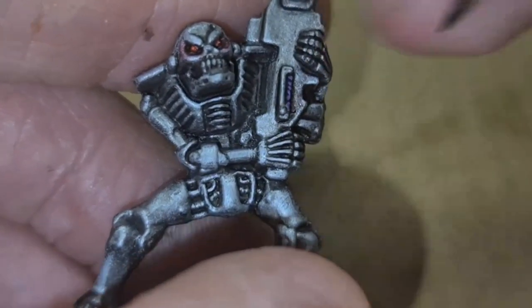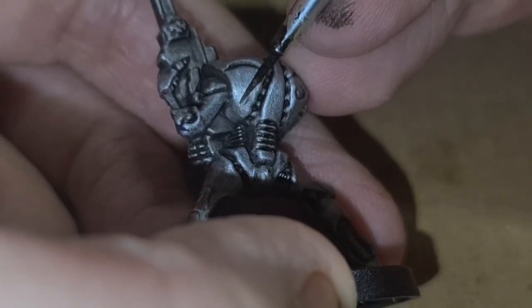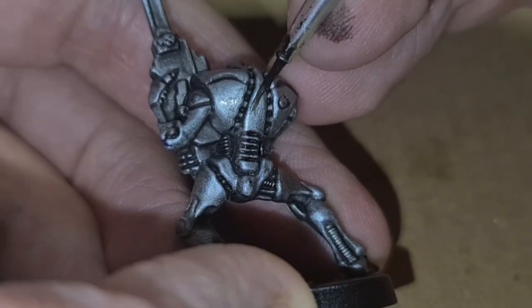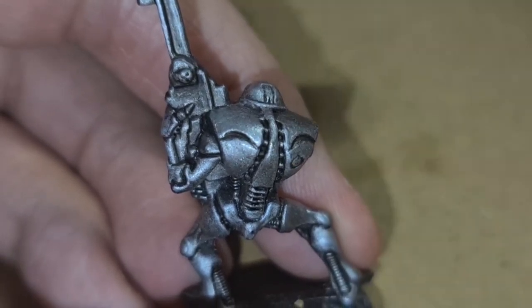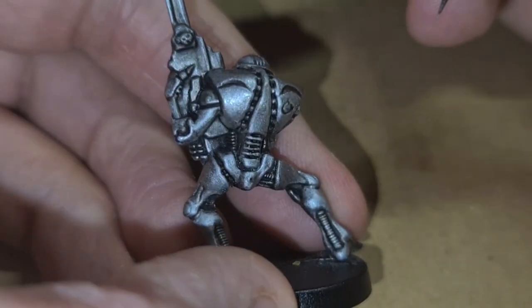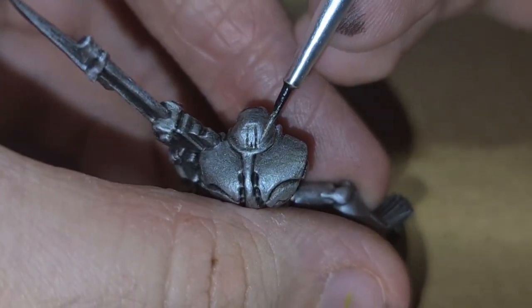This is now a tabletop standard Necron. If you could give me a like, subscribe and hit the notification bell, I'd really appreciate it. For anyone that wants to keep going further with me, I've got the Air Leadbelcher here — it goes on nice and smooth once you've got that base coat down. I go over all the raised areas: his skeleton, spine, shoulders. I thought I'd do the beginning of the video as a quick tabletop standard section for anyone wanting a few tips, but I was really enjoying it so I decided to push it a bit further and add more details.